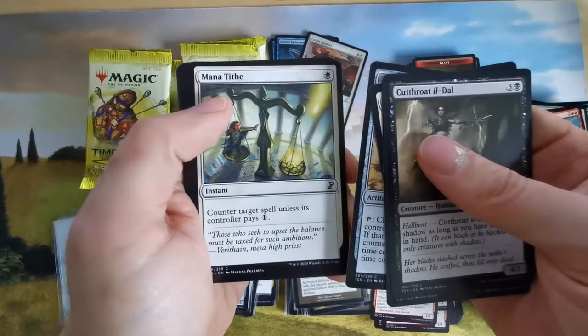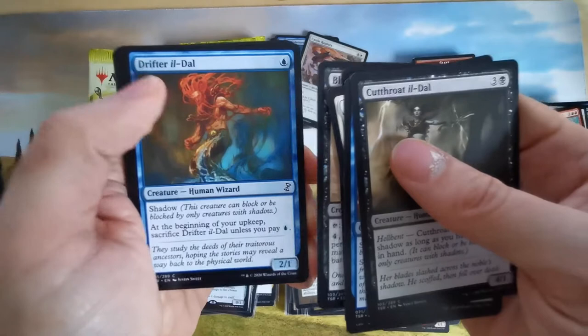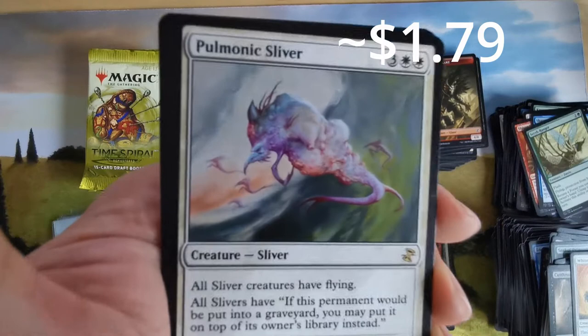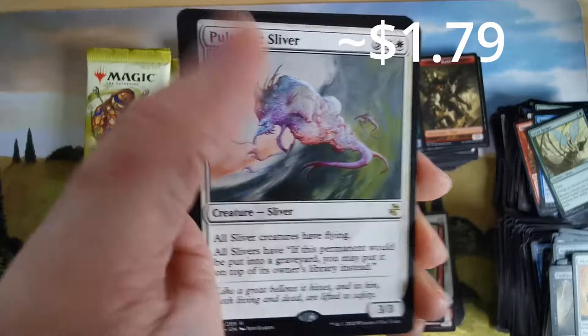For one mana — Mana Tithe. I don't know how this is spelled. Protection from blue. Morph — all slivers have sacrifice for life. And Pulmonic Sliver — it has flying. When it dies, you may put it on top of your library. Let's go!